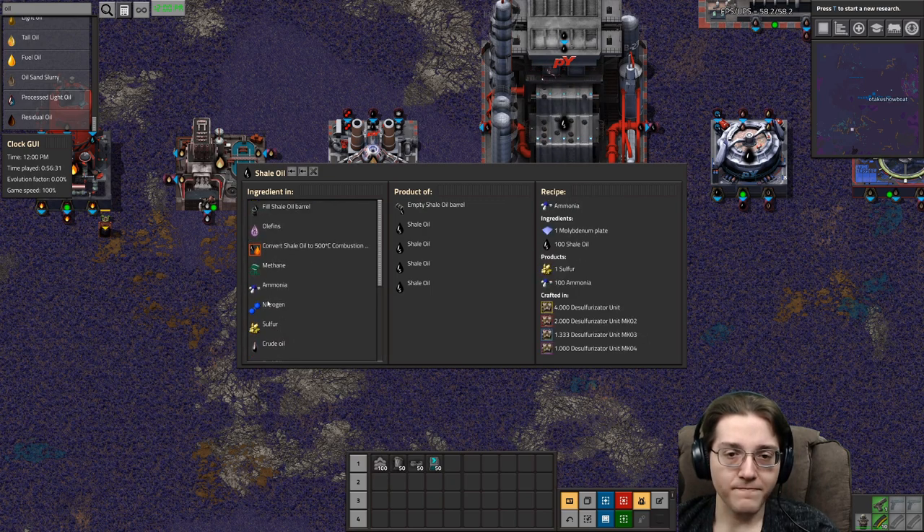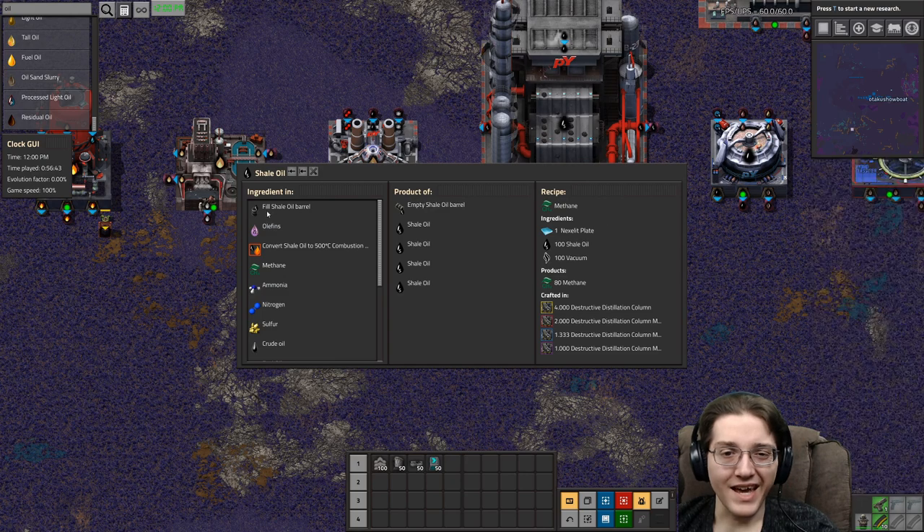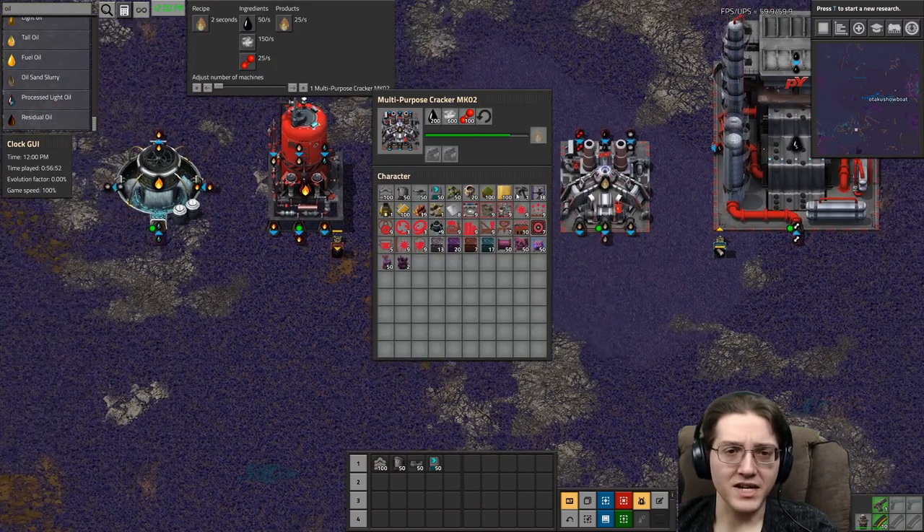Some of these downstream products would be good, but not molly, not nickel, not nichrome — that's a hell no under any circumstance. There are other better ways to get methane. So shale oil is maybe not the best idea overall.